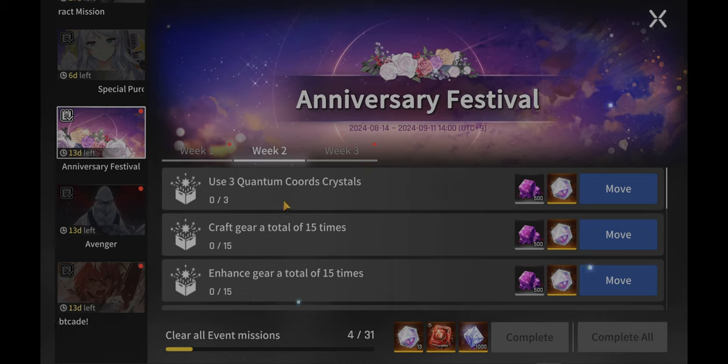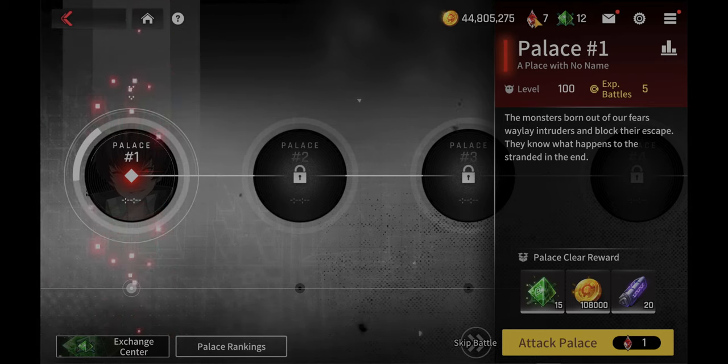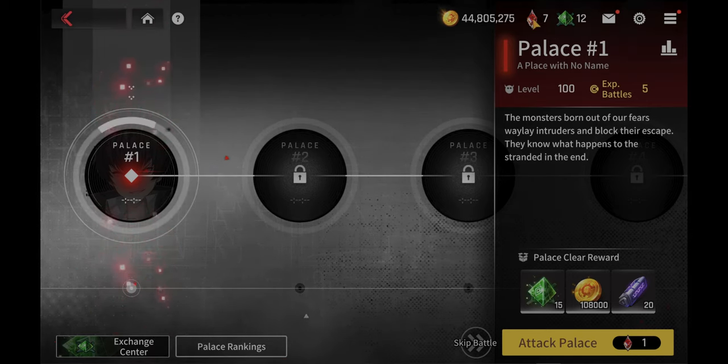The second week is more interesting because now you've beaten Episode 5 and you have access to the Shadow Palace. For the quantum chord crystals, you just use them to go into the palace. Each day this replenishes by one until it reaches the limit of seven. All you've got to do is use this to attack the palace — using it once contributes to the mission.